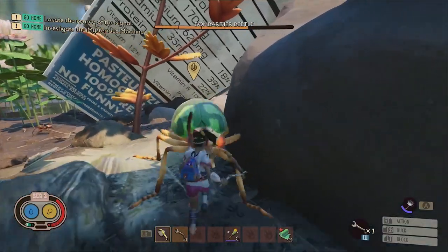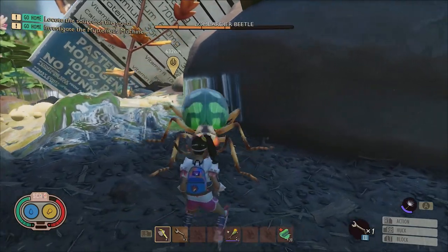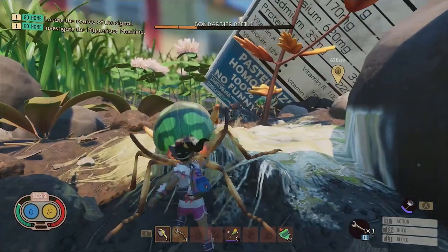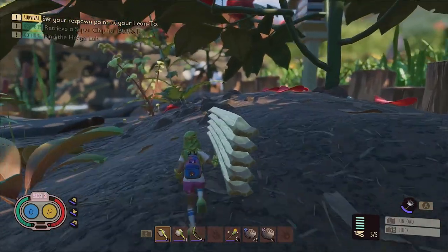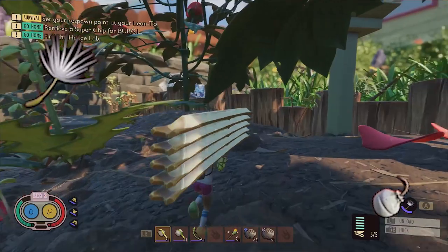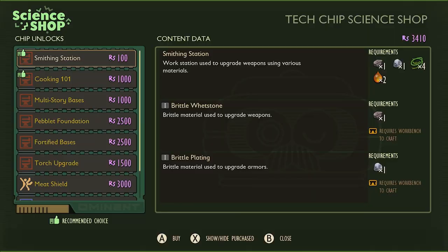Now it's time to put all of those tips into action to get your hands on what is arguably the best weapon in the game: the Pinchwhacker. You can get this weapon very early in a fresh save, which will give you a tremendous advantage throughout the entirety of your playthrough. In order to get this incredible weapon you're going to need one bomb and probably a dandelion tuft. You'll also want to have the recipe for cloverleaf roofs, which you can unlock by purchasing the multi-story bases recipes from the ASL terminals using 1000 raw science.